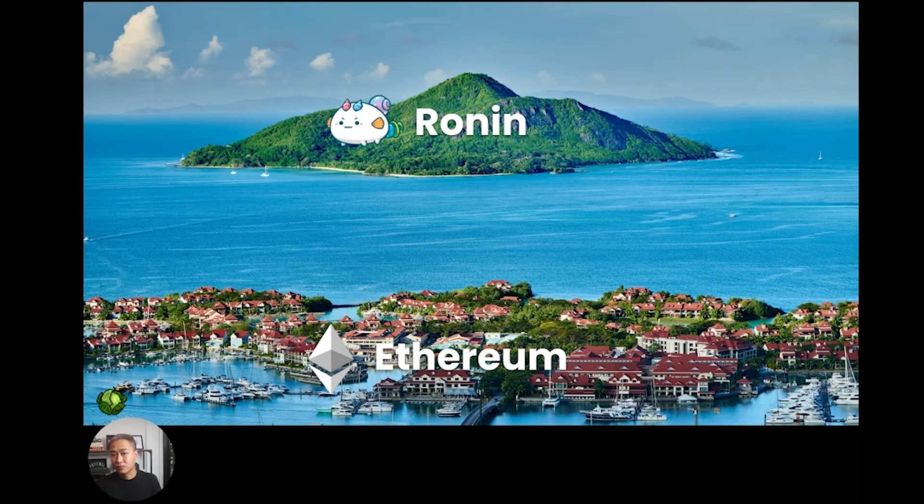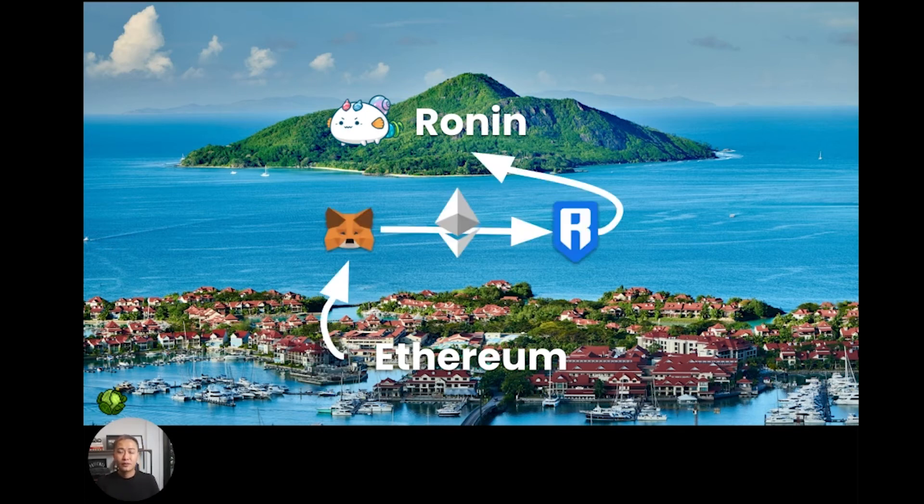But here's another problem: the Ethereum network and the Ronin Network are both running on different blockchains. See them as two different islands. On the mainland, you have Ethereum Island where all your ETH sits. On Ronin Island, that's where your Axies are. We need to find a way to move ETH from the mainland to Ronin Island and back so we can make transactions on the marketplace. What we need is a bridge between Metamask, which is the wallet you use to store your ETH, and Ronin Wallet, which is the wallet you use to transact on the Axie marketplace.